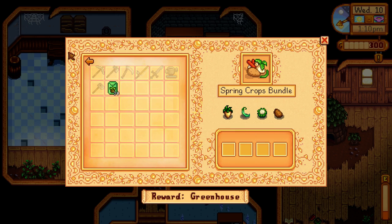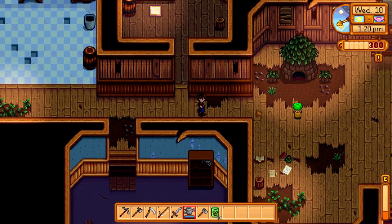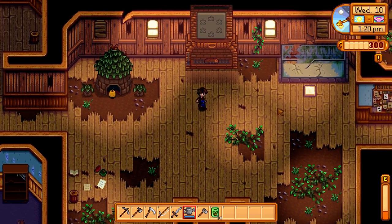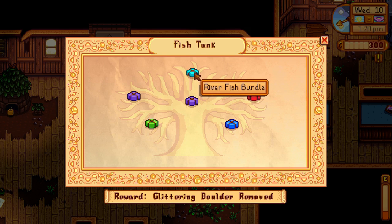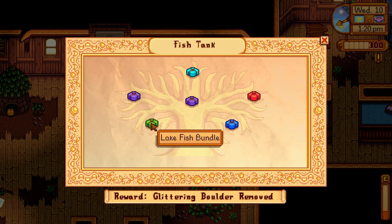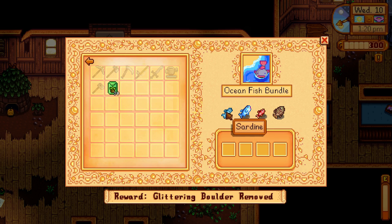The last room we just unlocked is the fish tank room. There's a river fish bundle, night fishing bundle, lake fishing bundle, crab pot bundle, ocean fishing bundle, and specialty fish bundle. Looking at the ocean bundle, I got a sardine when I did some sea fishing. The tuna, red snapper, and tilapia are for other seasons. So I've got this season's fish for the ocean covered.